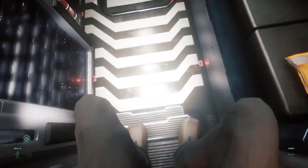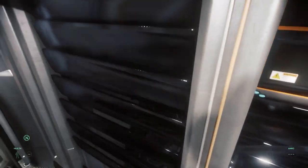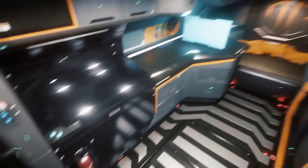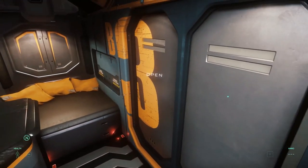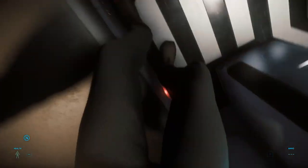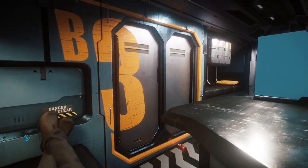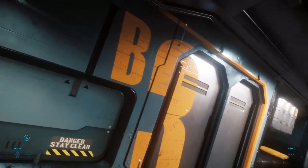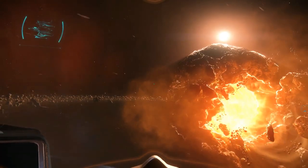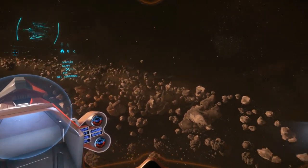The Mustang Beta also offers better accommodations with its unique COM4T living quarters that have everything you will need for a long journey. It also seems to have all the necessary equipment for the survival gameplay elements that will eventually come to Star Citizen, so you will be able to stay out exploring for longer without the need to stop at a space station. Its cargo capacity is only at 10 units, making it more suitable for discovering points of interest and selling the info rather than bringing back loot.